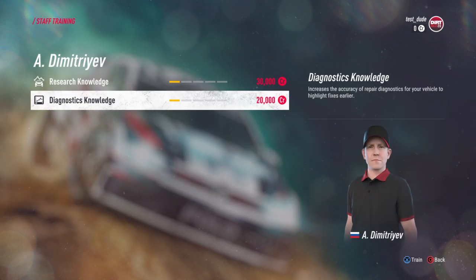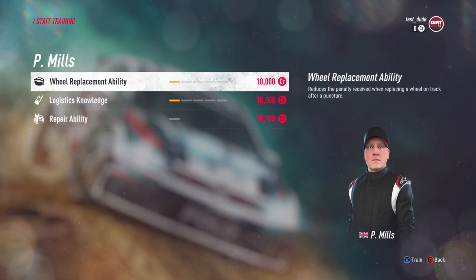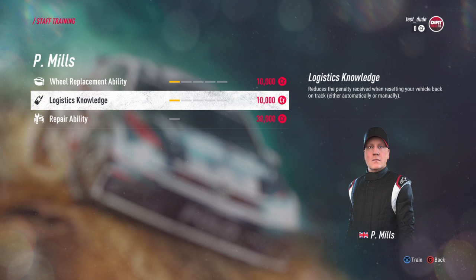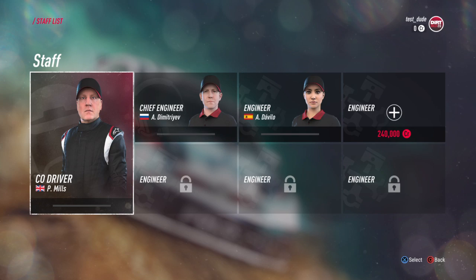You can train them in all sorts of ways — like all-wheel drive, rear-wheel drive, and front-wheel drive, as well as drivetrain repair, chassis repair, and engine repair. For your chief engineer there's 'diagnosed' — I don't know what that means. For your co-driver, you have wheel replacement ability, which decreases your penalty when you have a puncture. There's also logistic knowledge, which gives less penalty when spawned back on track, and repair ability for on-track repairs.